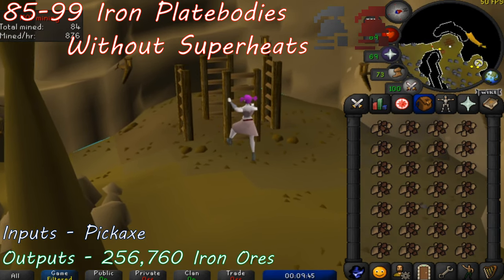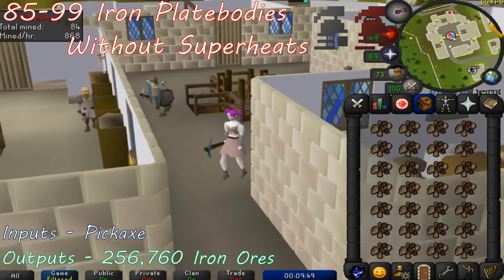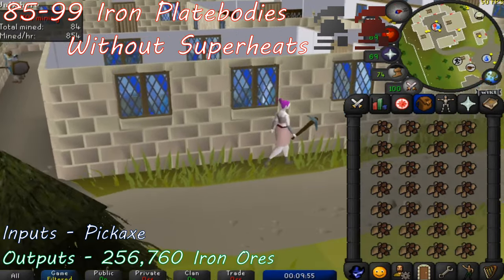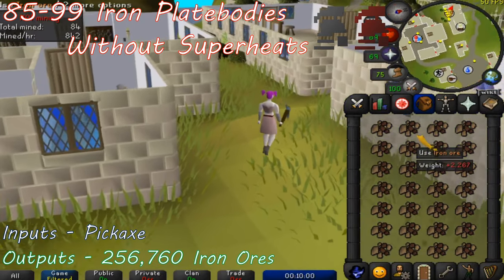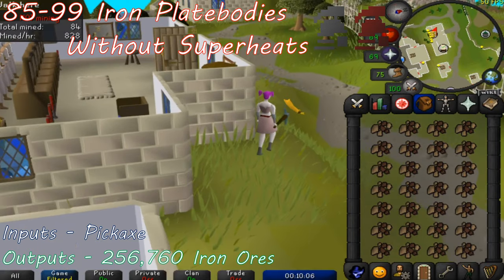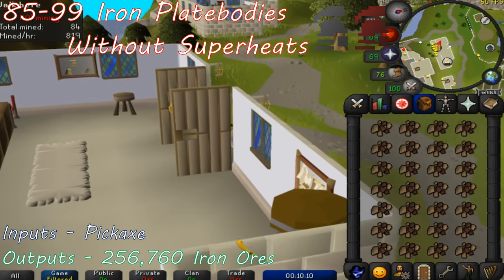Keep mining the iron ore until you have 256,760 iron ore banked, as this will allow you to make the 51,352 iron plate bodies that you need to go from levels 85 to 99 smithing. You may have the chance to mine gems to cut for crafting XP, and also clue scrolls. If you're looking for something to break up the monotony of iron mining, then doing the clues that you receive are an excellent option.